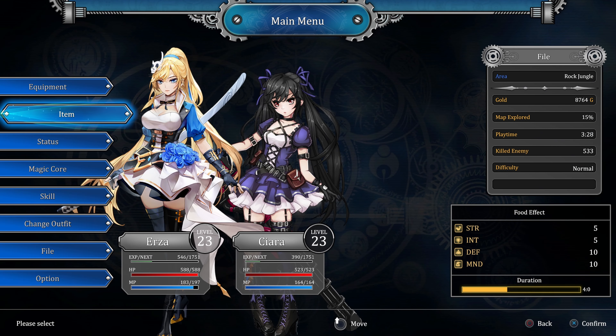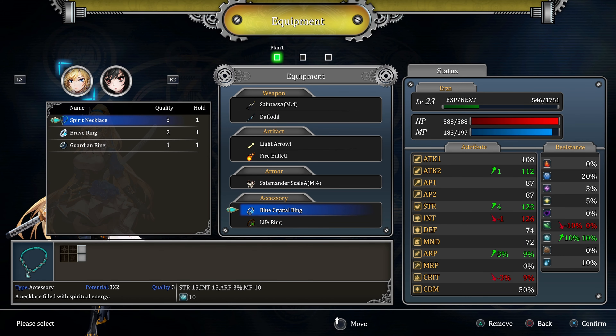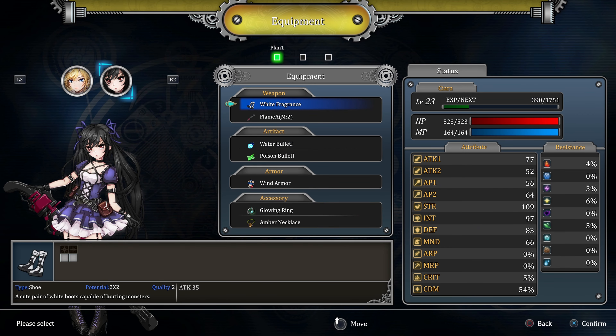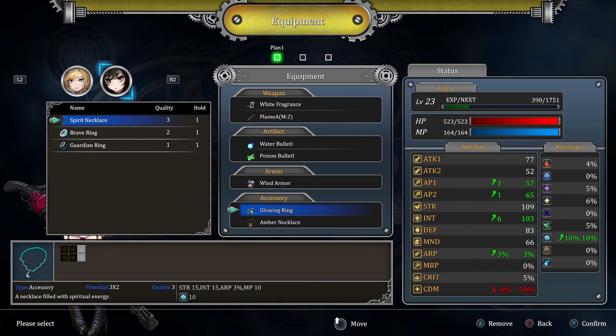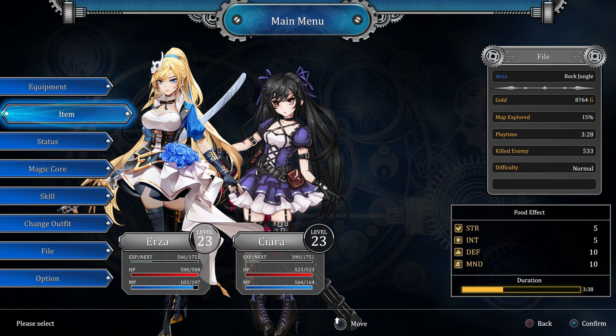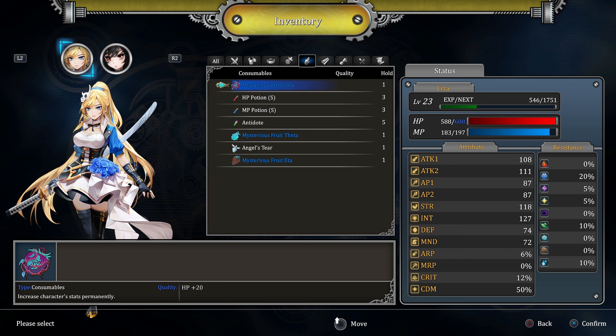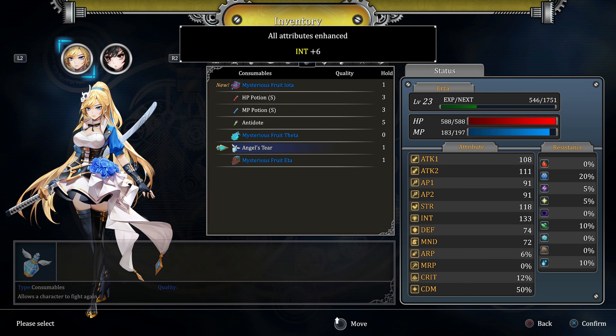We got a mysterious fruit and a necklace - I think you can equip necklaces. Spirit necklace increases your attack AP. I don't really have too much interest in that, but I can replace the glowing ring with the spirit necklace since it gives me a little bit more AP. I think we're fine though. I do want to eat the fruits - more intelligence, more defense, and more HP. That's awesome.